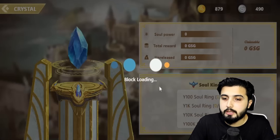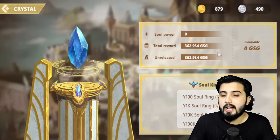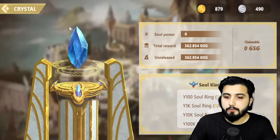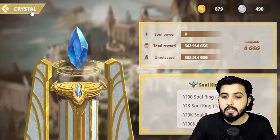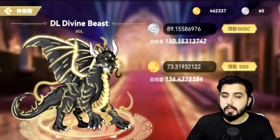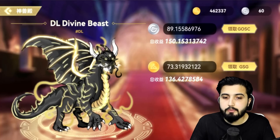If you come to the Crystal section, this is where you can see your soul power and your current rewards in GOSC and how much of it is claimable — this is where you will be able to claim it. In the previous video, we talked about all the ways through which you can earn and utilize GOSC and GSD. In that video, we also talked about the divine beast NFT and how important it is — we can acquire it using GSD, and we can only sell our soul beast after they're enchanted by a divine beast.